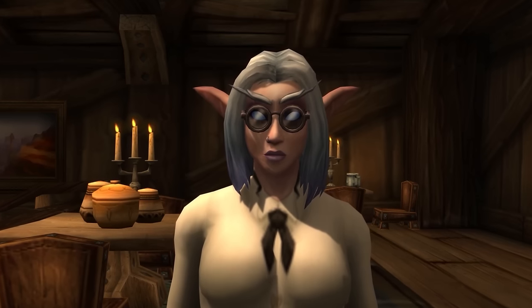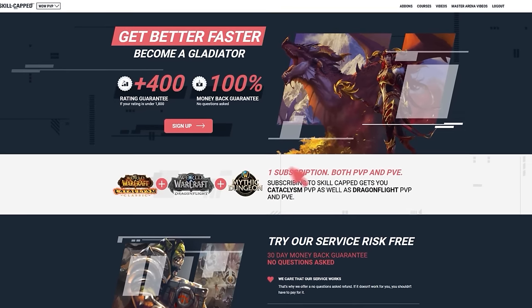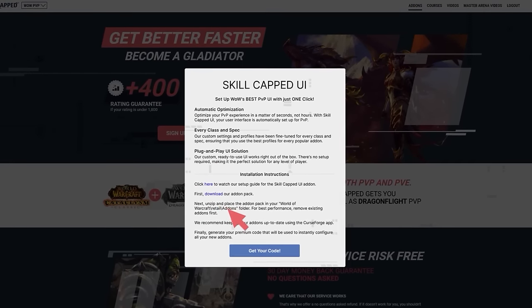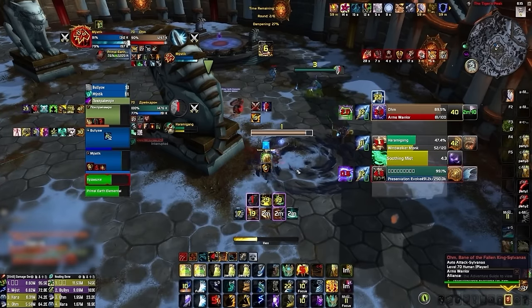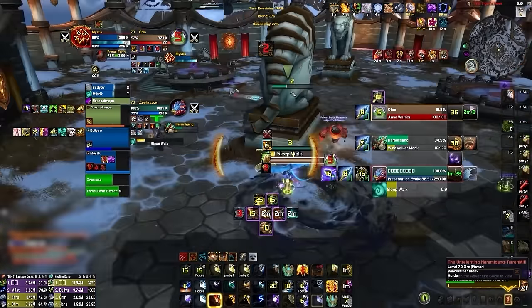But what if I told you there's an even faster way to reach your rating goals? It's by using our brand new add-on, available right now at skill-capped.com. With the click of a button, it can configure your entire UI and set everything up you need to dominate an arena, from Gladius to weak auras, custom unit frames, and more.